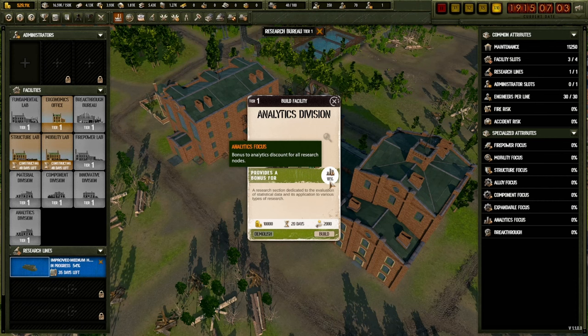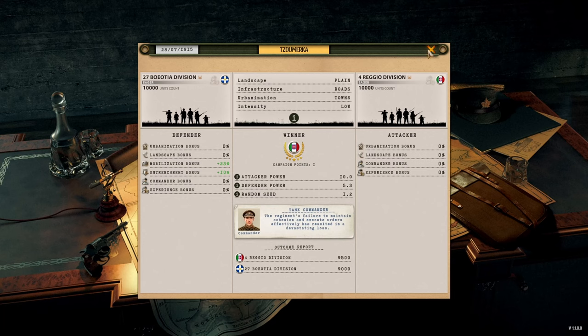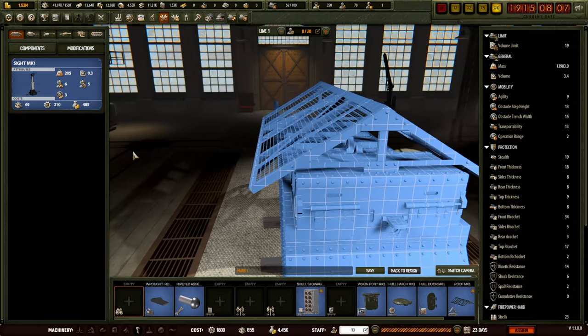Ramping up research becomes priority number one. The Greeks get rear-ended by the Italians as well. All good to come - and look, new tank!